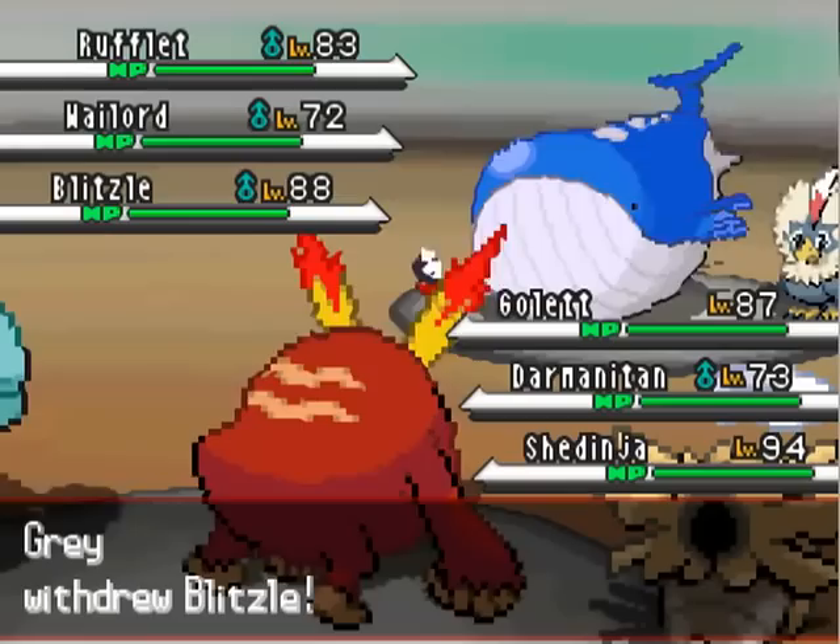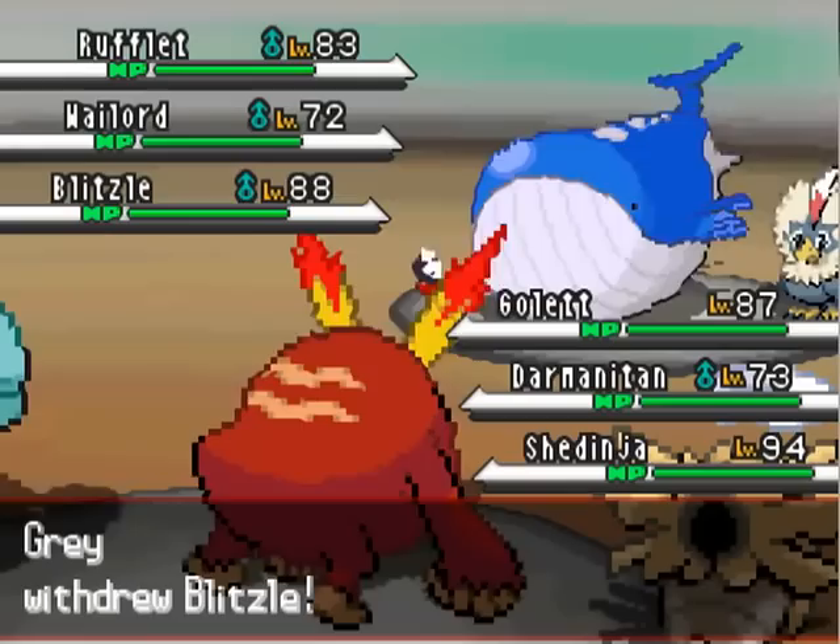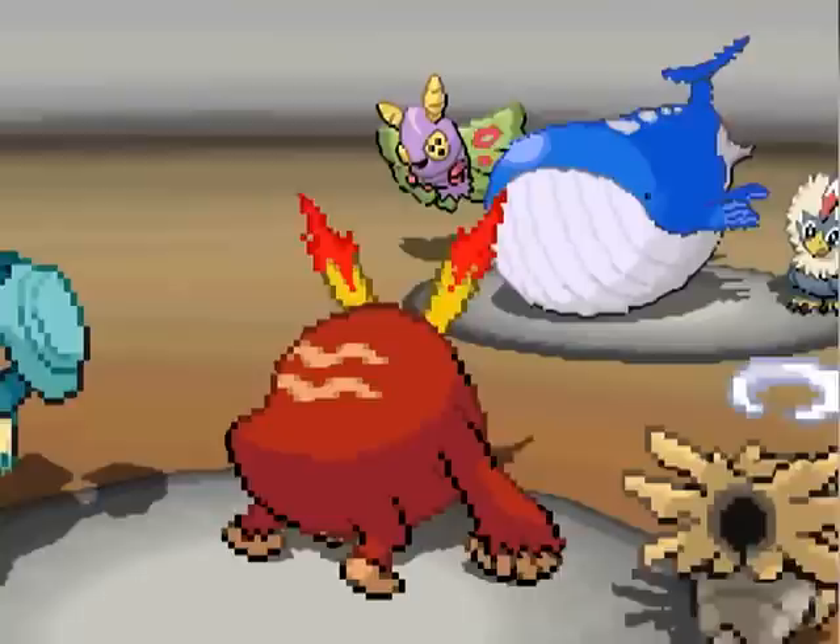Assuming he doesn't have Wing Attack or something like that on his Rufflet — I'm thinking, oh man, this guy could just be immune to his whole team, that would be excellent. Anyway, after I manage to use Protect, just to try to scout out — Protect first turn is often nice.